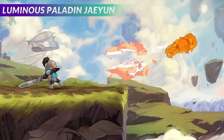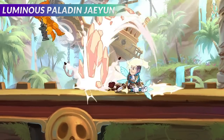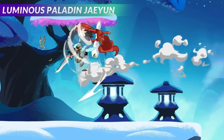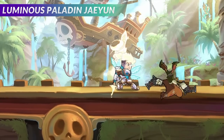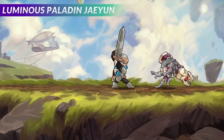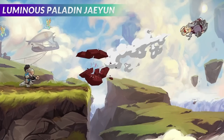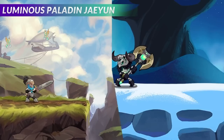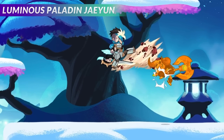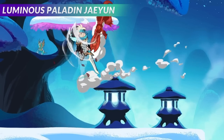Jaehyun, Luminous Paladin — Jaehyun is our hero for this Valhalla Quest battle pass, and Jaehyun has three progression skins. Let's look at these in slow motion. The level one Jaehyun has awesome armor — very cool, kind of looks like a dragon slayer knight. Then you've got the level two Luminous Paladin Jaehyun; you can see his magical glowing blonde hair starting to come in on the level two version.